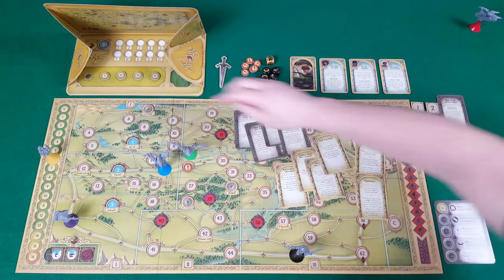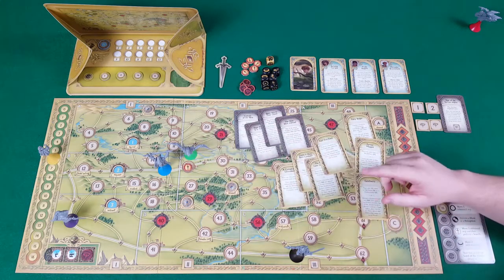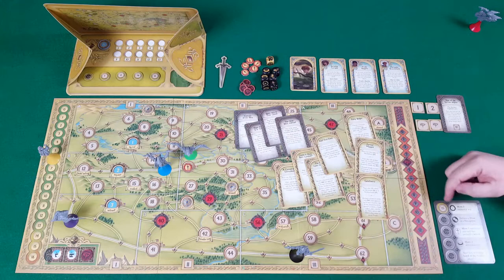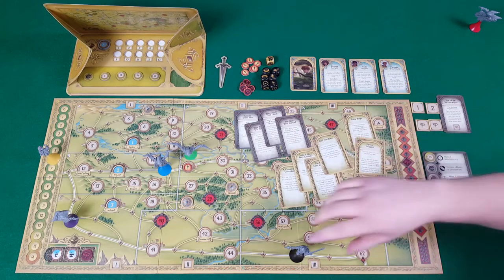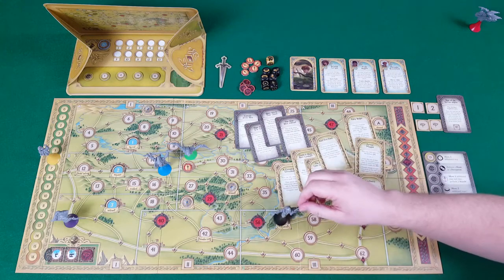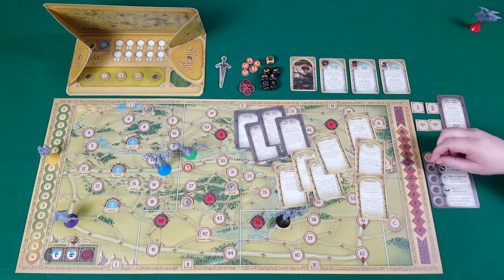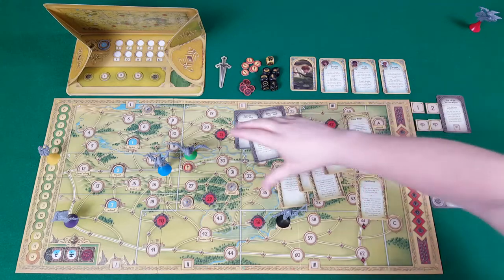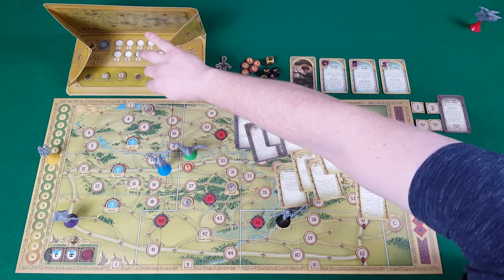Ally spaces are a double-edged sword: Nazgul cannot move through any space with an ally, and some cause area effects to help Frodo slip away. However, for each of the 12 ally spaces on the board there are tokens, and Frodo must draw five at the start of the game and give one immediately to the Nazgul — making the Nazgul slightly more powerful, in this case allowing them to discard any die to move one additional step. During the game, the Nazgul can visit these ally spaces to search, and if one matches Frodo's hidden tokens, they take that information token, making their actions more powerful. Frodo can counteract this by visiting his secret ally spaces during the game, flipping those tokens to make them unavailable to the Nazgul.